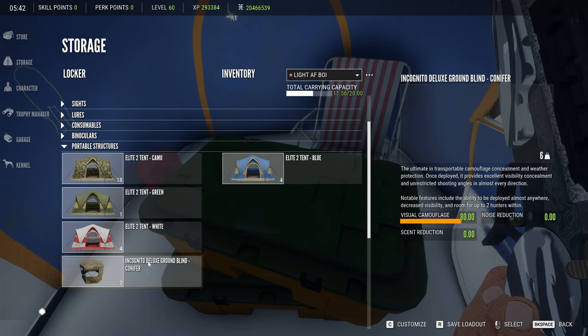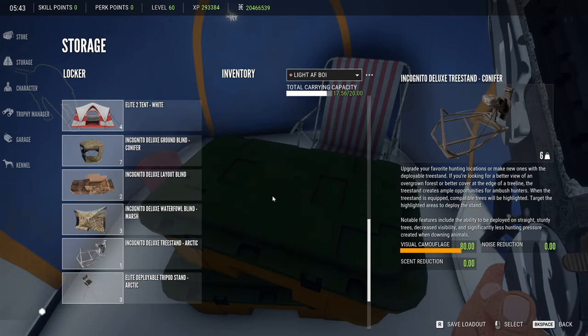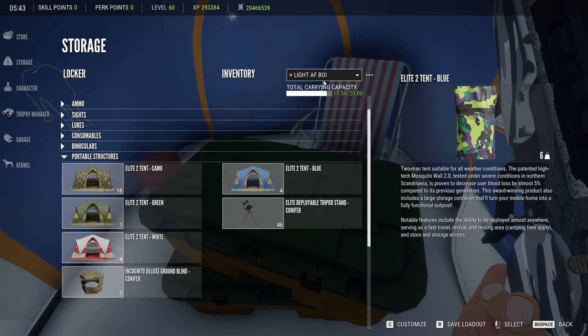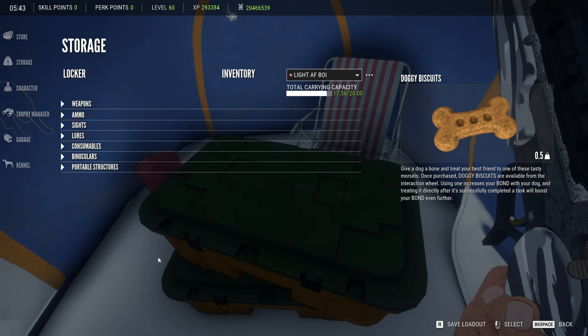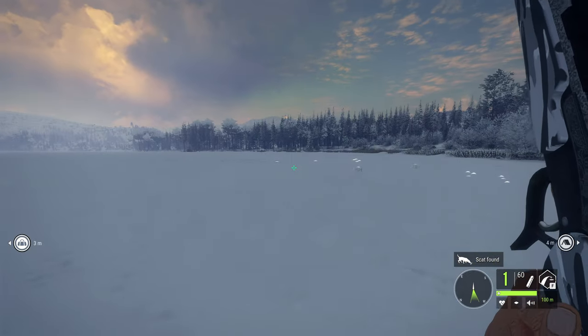You can put a tent in here, as well as dropping either a blind, a tree stand, or a tripod stand, and you still have a little bit of weight left over for whatever you'd like to add, whether it's Calls, Scent Eliminator, or whatever it may be. So this is going to be a really, really good loadout for setting up for a brand new map.